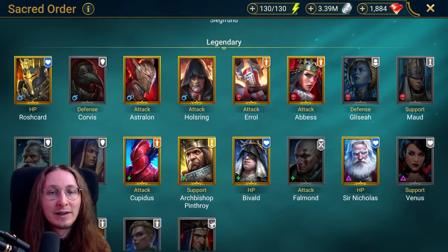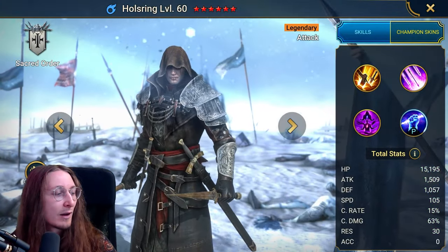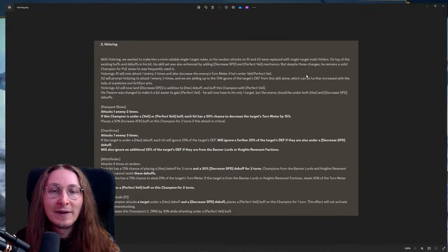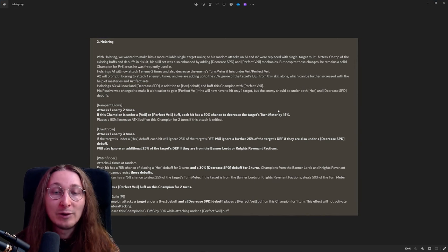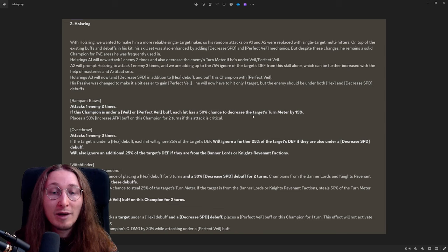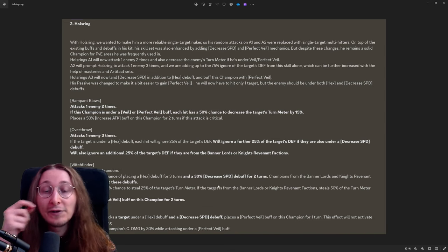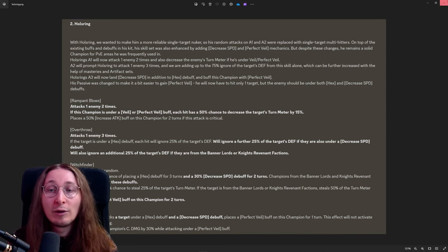One champion that just got buffed — Holstering — is one I would definitely recommend if you happen to have him. He's going to have turn meter decrease on A1, very good damage on the A2 and A3 with Ignore Defense, and he also does decrease speed on the boss, so Holstering would be a good choice.